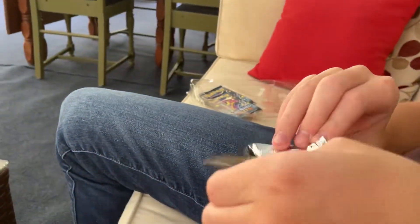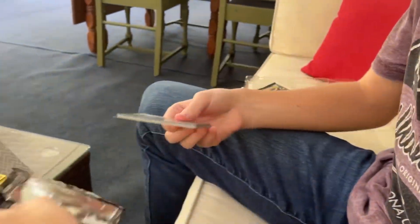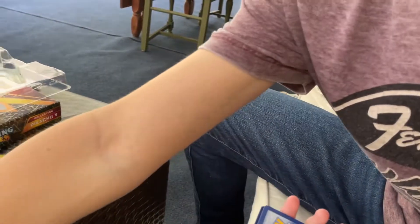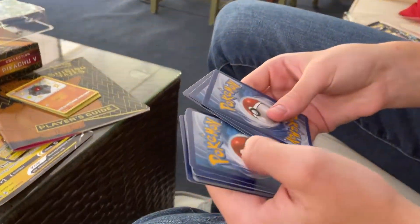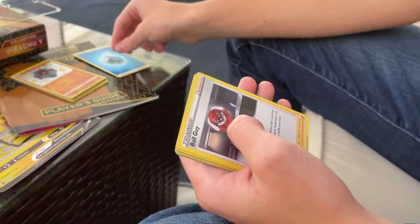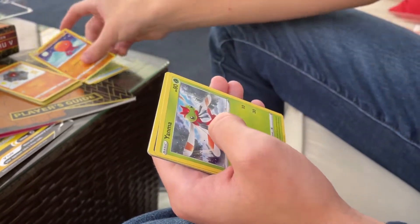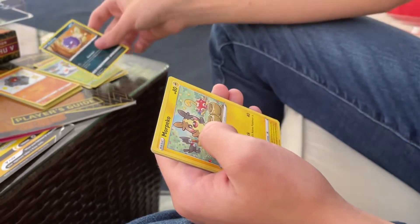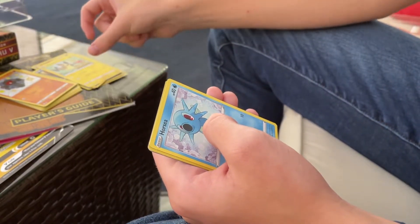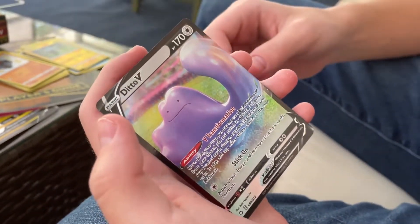Alright guys, second pack. Energy. Ball Guy. Team Yell. Blackie. Trapinch. Yamper. Koffing — where's a Koffing in there? More Peaco. Oranguru. Shinx. And a Ditto V — let's go! Alright guys, after further review we think that we tied that round, so we're gonna go on to the next pack.